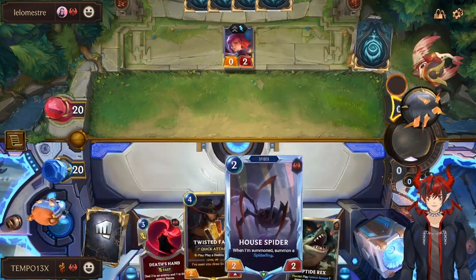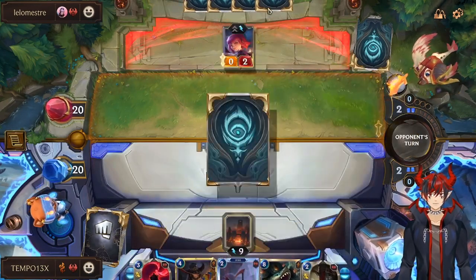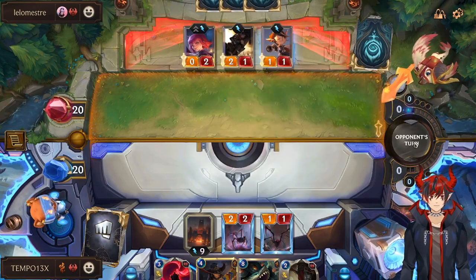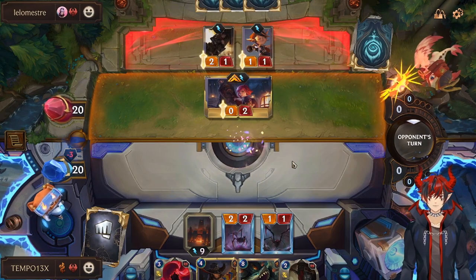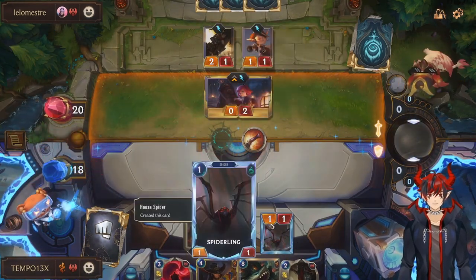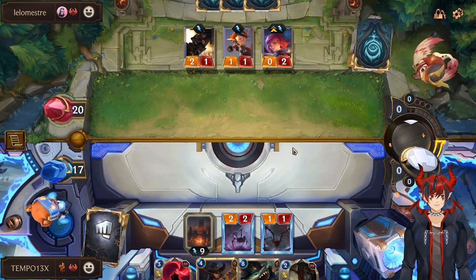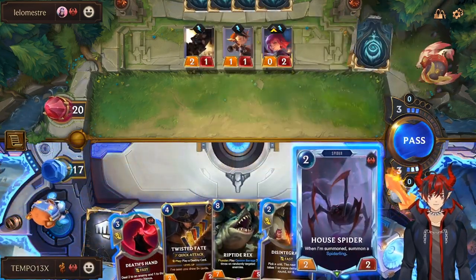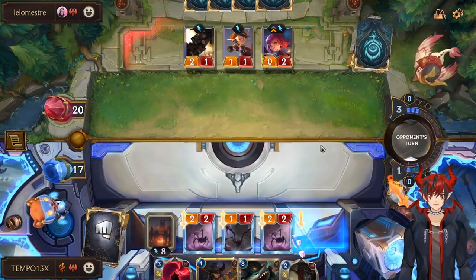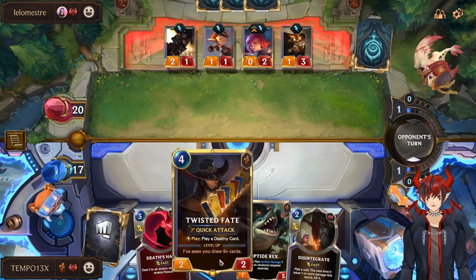We can actually just Death's Hand her. Oh, Disintegrate — that's her. We have House Spider. House Spider is really good on defense too. They attacked with Saboteur as well, but they don't want it to die to Spiderling. I'll happily take that.